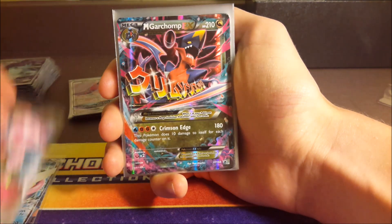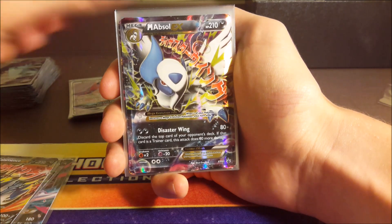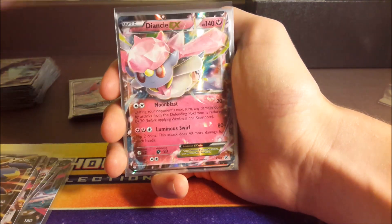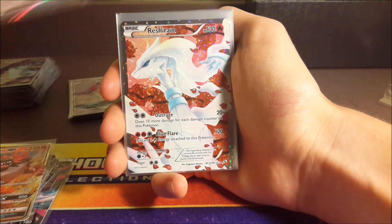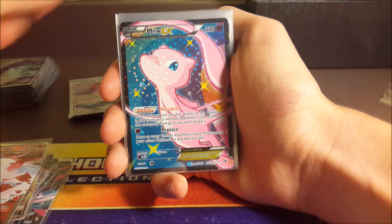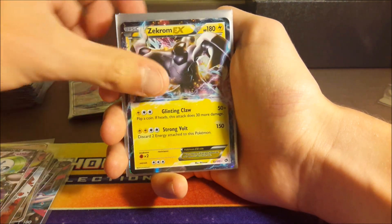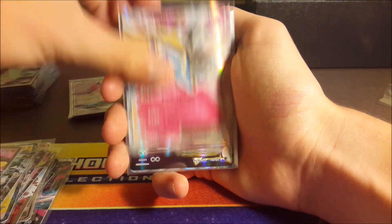Greninja, Mega Diancie, Mega Garchomp, Venusaur, Mega Salamence, Mega Absol, Mega Kangaskhan — all the Megas — Garchomp, Absol, Diancie, Incineroar, Tauros. Reshiram Full Art, Mew Full Art, Meloetta Full Art, Meloetta EX, Zekrom EX, Black Kyurem EX, and Emolga Full Art.